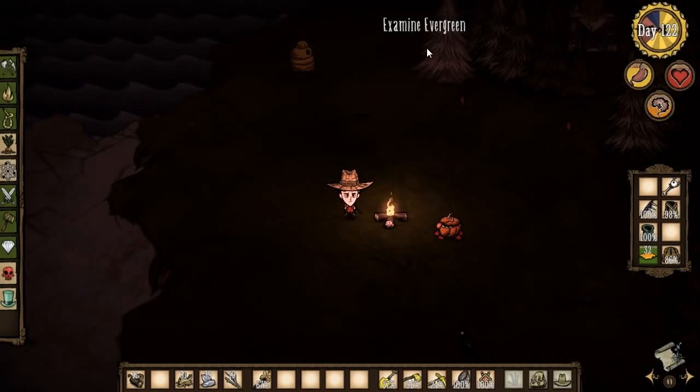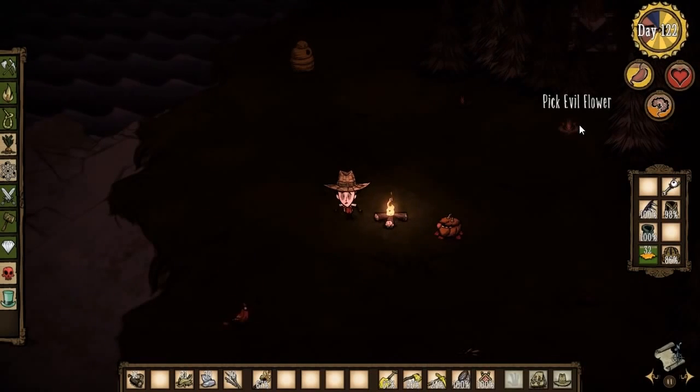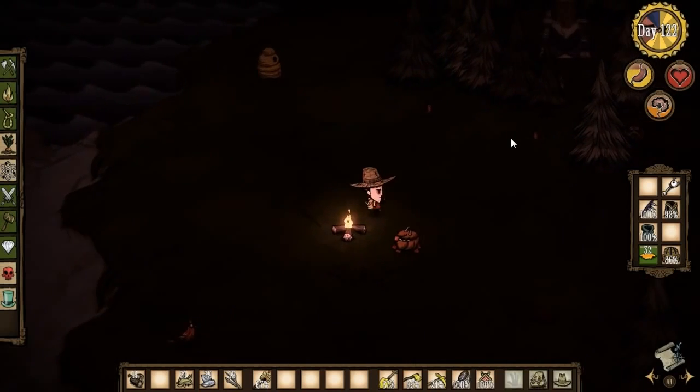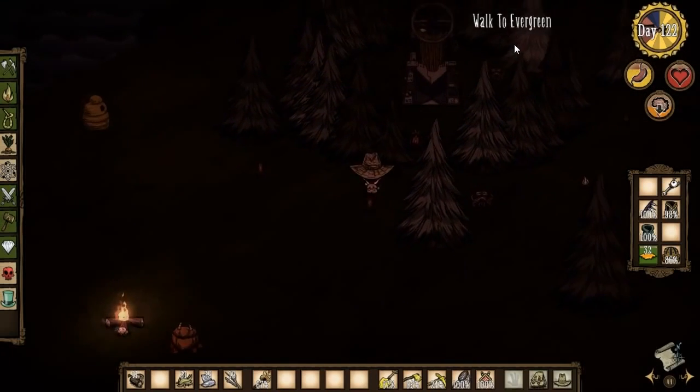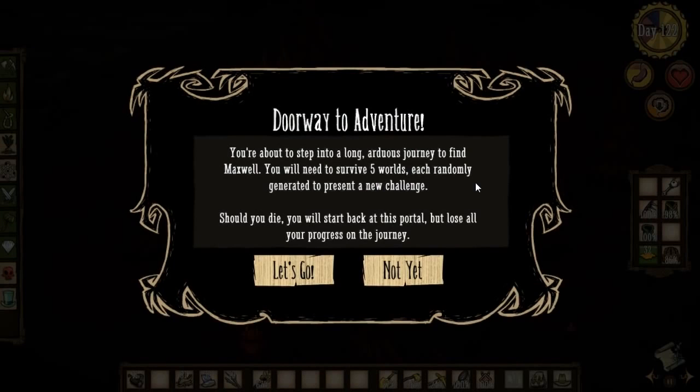Hello ladies and gentlemen, and welcome to Don't Starve Adventure Mode — that's what we're going to do right now. Wilson's completely losing himself. We've just finished our general series, the normal one. So we're going to go through Maxwell's door, just going to go through it right now.